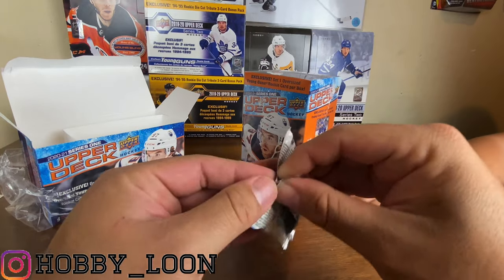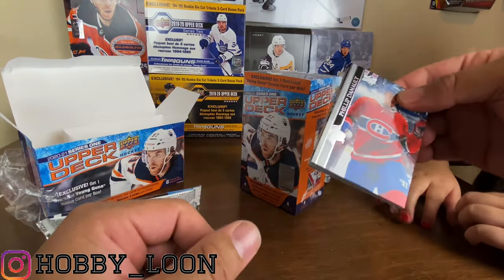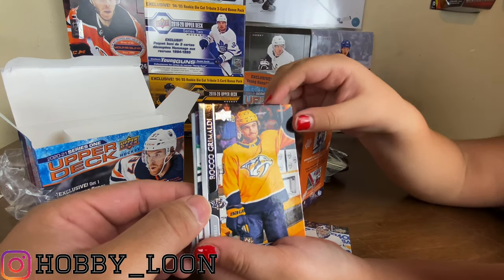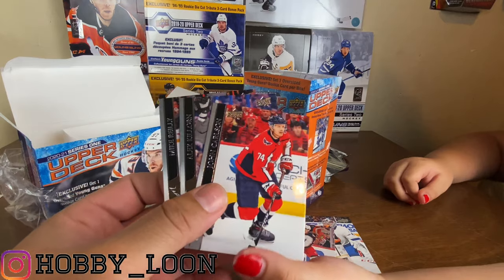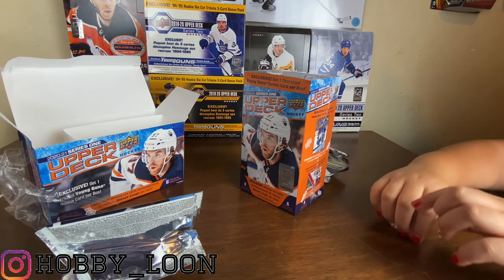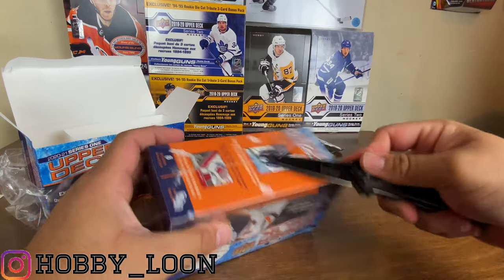Scoob is gonna have the honors of hopefully pulling the young gun that we should be getting in this last pack - let's see some last pack magic. Philip Toone, Semyon Varlamov, Rocco Grimaldi, Zach Werenski, and we got Jake Ottinger - already, this is like our third Jake Ottinger. John Carlson, Alice Killhorn, and Mike Riley. We're getting so stumped here, but Jake Ottinger isn't the worst young gun you can get.